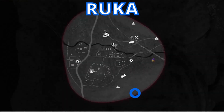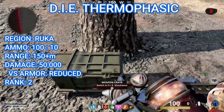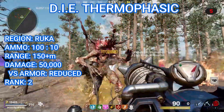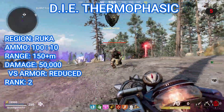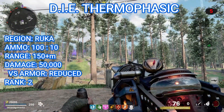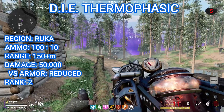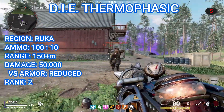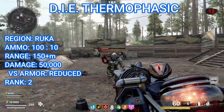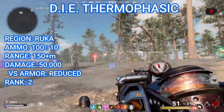The second elemental upgrade is the D.I.E. Thermophasic, which can be found on Ruka. This crate is on the bottom right side of the map, right next to this tree in the Burnt Forest area. Interact with it while holding any version of the D.I.E. Machine to equip the fire upgrade, the D.I.E. Thermophasic. This version has a maximum ammo capacity of 100 and uses 10 ammo per shot to shoot a fireball. This fireball deals 50,000 damage to every enemy that it direct impacts and also deals a little bit of damage to all other zombies that it passes near — it's basically like a more concentrated version of the shockwave but with a smaller hitbox. This thing has an insane range of over 150 meters. It does deal reduced damage to armored zombies and unfortunately doesn't deal any bonus damage against Manglers and Plaguehounds. Overall, I would rank this as the second best of the D.I.E. Machine upgrades — it deals great single target damage and can hit multiple targets with a single shot.